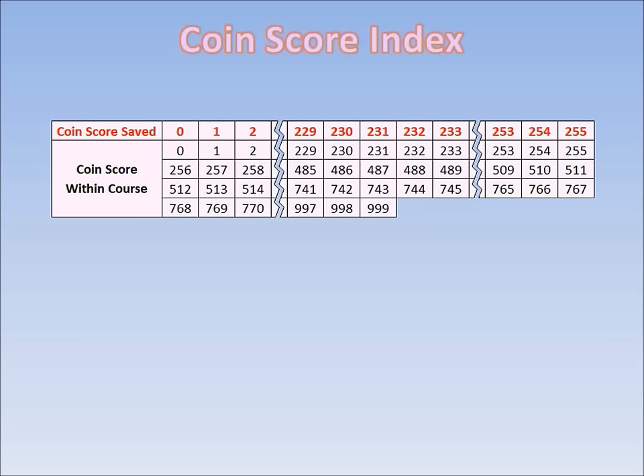Here's a little table to help simplify this information. There are 1000 possible coin scores you can get within the course, from 0 to 999, but there are only 256 possible coin scores that can be saved, from 0 to 255. So naturally, multiple coin scores within the course save to the same value. For example, a coin score of 0, 256, 512, and 768 all save as 0. A coin score of 231, 487, 743, and 999 all save as 231. And a coin score of 255, 511, and 767 all save as 255.